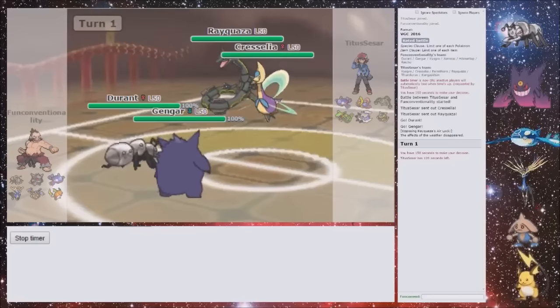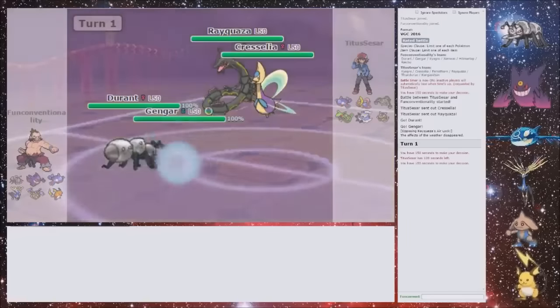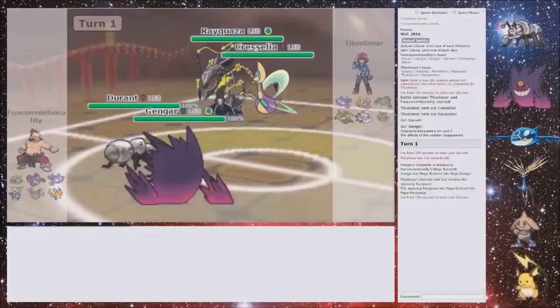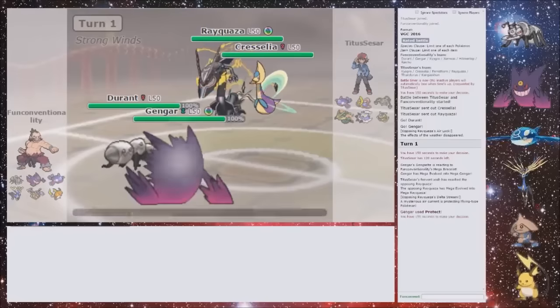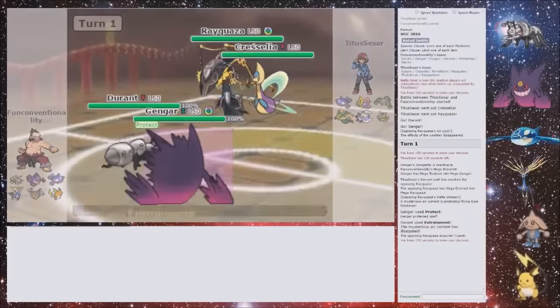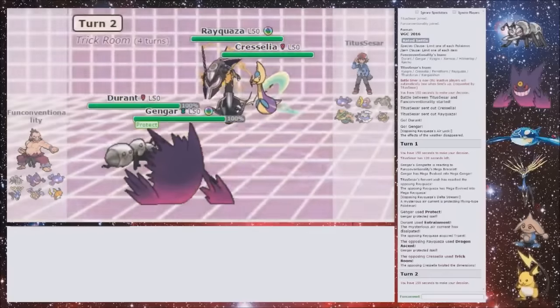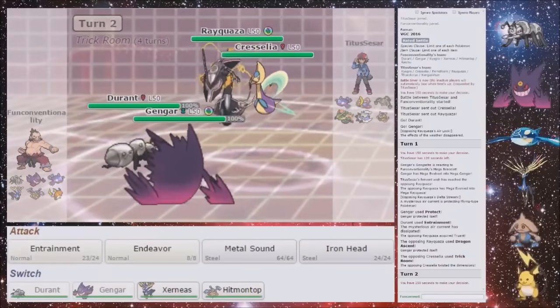Would the Entrainment work that turn, though? That's interesting — I'd have thought not, because then it just gets rid of its ability. So it shouldn't. So I'm going to Protect first. Is he going to Protect? Okay, he doesn't — that's nice. And that is Entrainment — that's really nice. And he is going to Trick Room. I'm fine with that, because their Rayquaza can't move this turn. And my Durant can't move this turn, but that doesn't really matter.